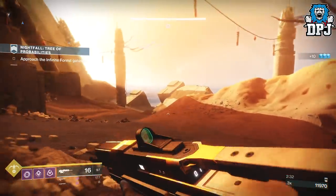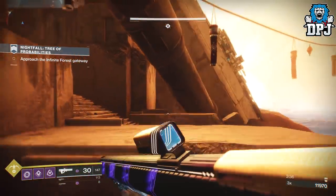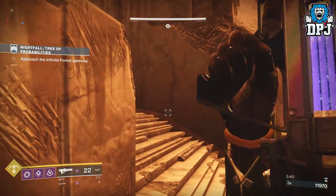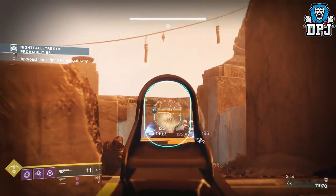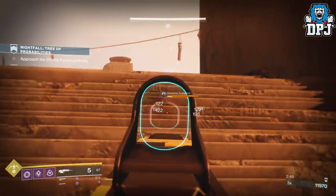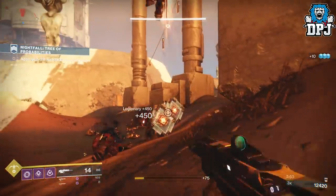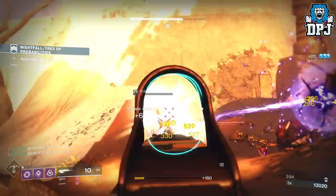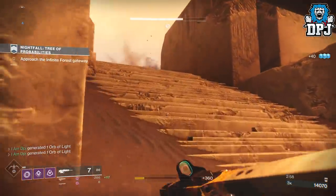Well, I had to try it, and so I did. This week's Nightfall is the Tree of Probabilities, which offers the DFA, and before I got speaking to him I'd already ran this Nightfall about 20 times trying to get this hand cannon with no luck. So me and my buddy went for a high score — something we have never done, as we just want these things over and done with to get that loot. We went for that high score, nothing stupid — our multiplier was about 3x and we got just over 60k within the Tree of Probabilities, which is just over half that threshold.